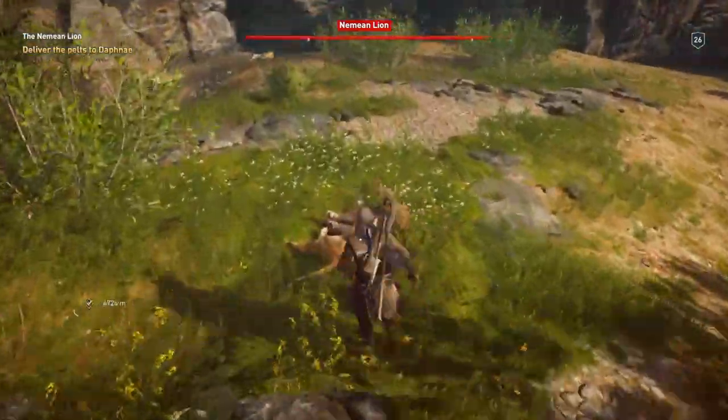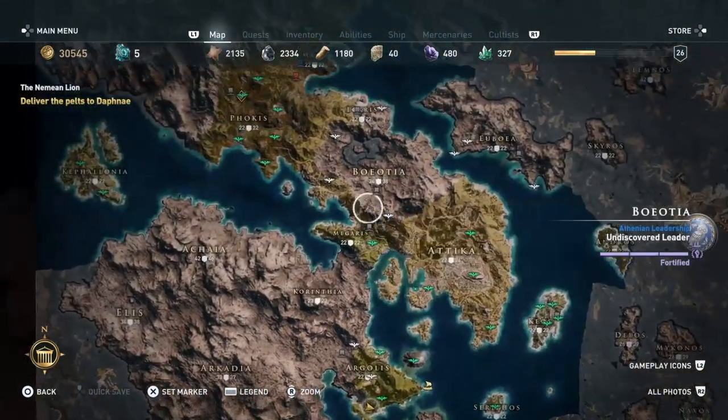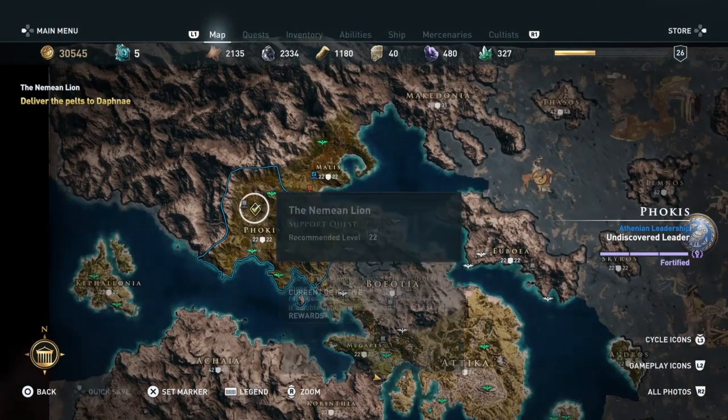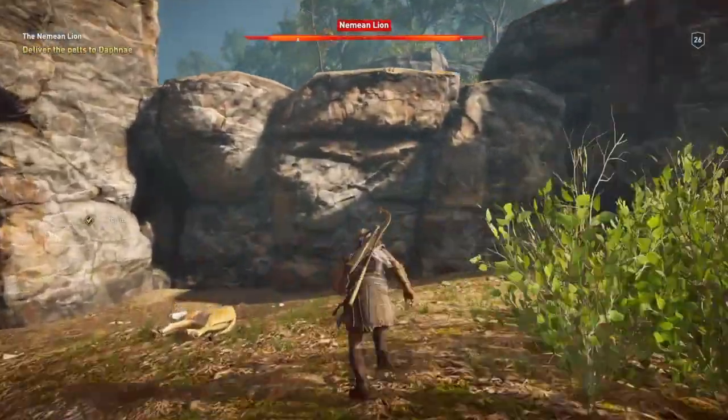There he is. Now, I tried to fast travel out of here and you can't, of course, because you're in a restricted area. But yeah, we're going right up to Phokis and up to the Temple of Artemis, which is a viewpoint.